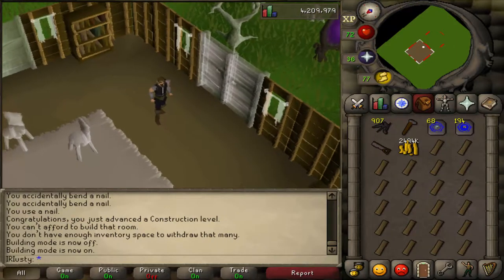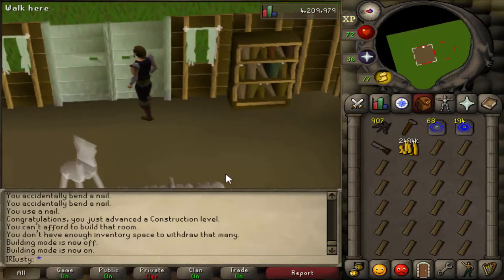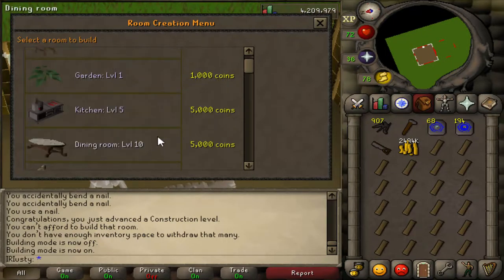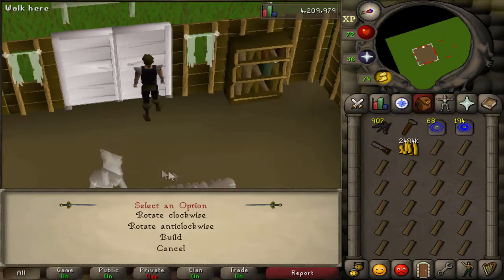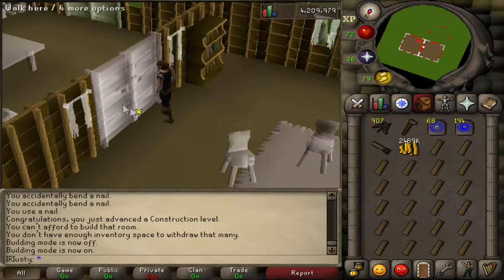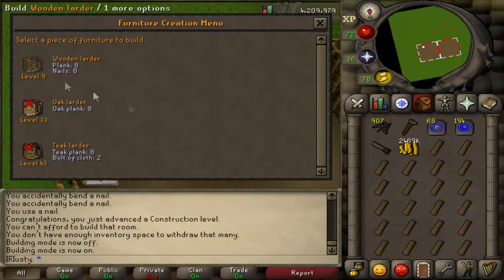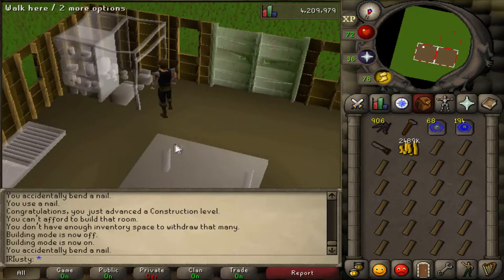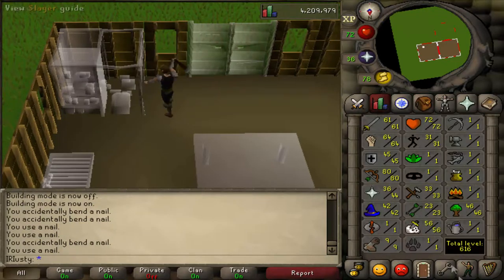Alright, now that we've achieved level 9, we are going to build some wooden larders. To do that we need a kitchen, so we're going to build a kitchen over here. We're going to build it right here - it doesn't really matter where. These take a lot of planks and a lot of nails but they also give a great XP rate.